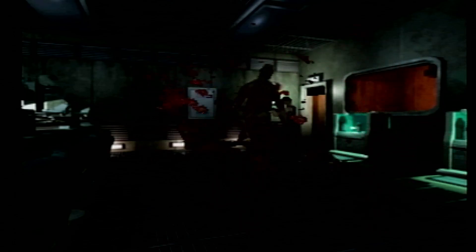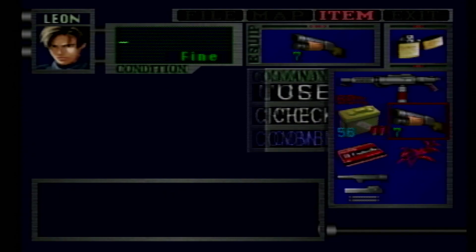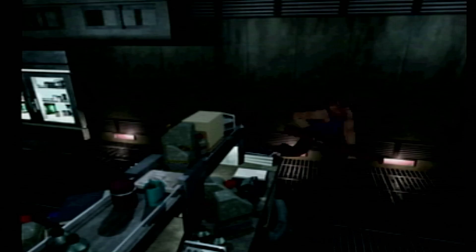Come in here — there's going to be a couple zombies. Knock knock. We need to get a little closer. Off with his head. We come over here and grab the power room key.